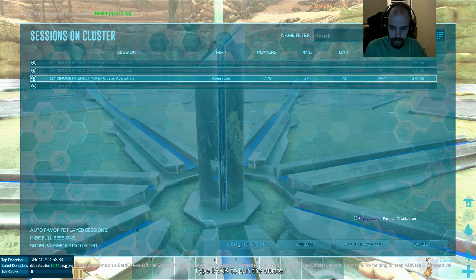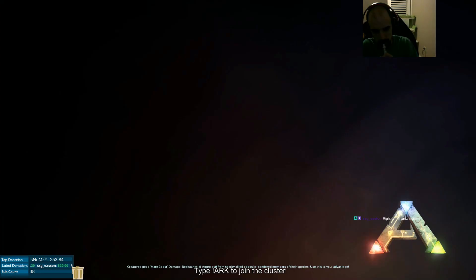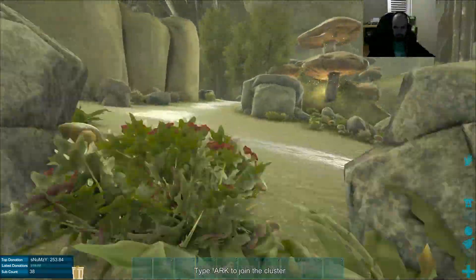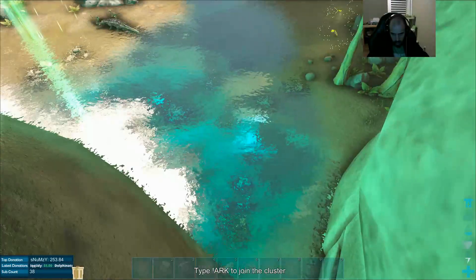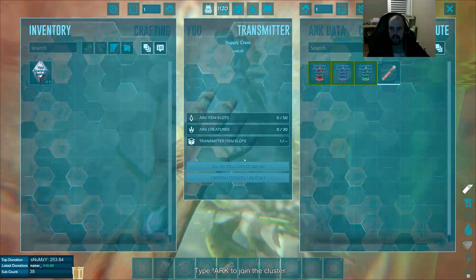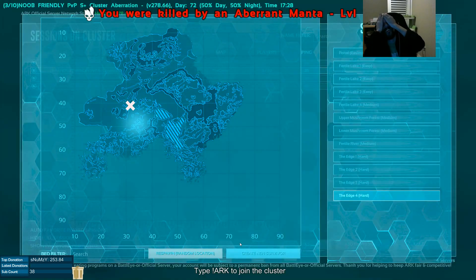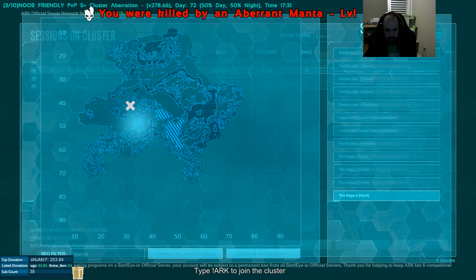Now we're going to Aberration. I cannot stress this enough — if you are not prepared, if you do not have trimates, do not under any circumstances travel to Aberration. You could find yourself possibly getting out within five minutes off the luckiest straw possible, or you could see yourself stuck here for almost a day. I do strongly advise that you save this for the last spot that you're trying to transfer to. As a fresh spawn on this map, the only option you have to escape it is with a beacon or a transmitter. Obelisks are on the surface and beacons are your best bet. Use a beacon. Use a beacon.